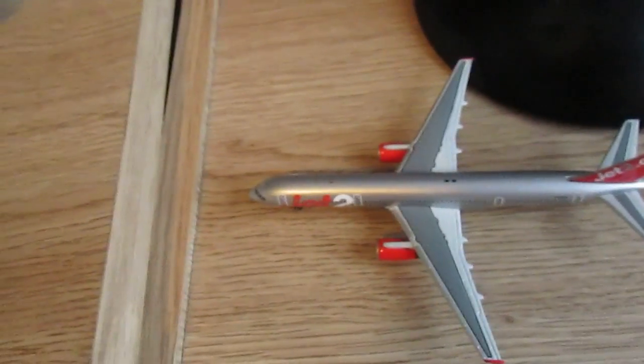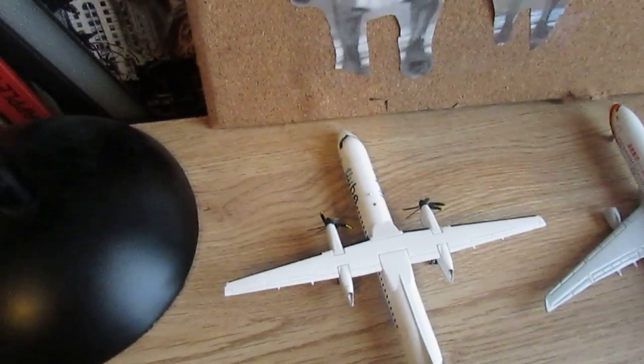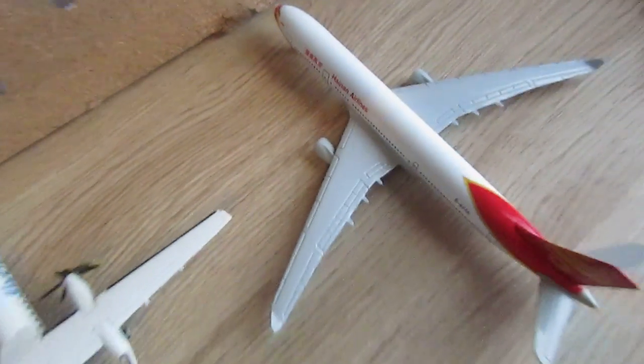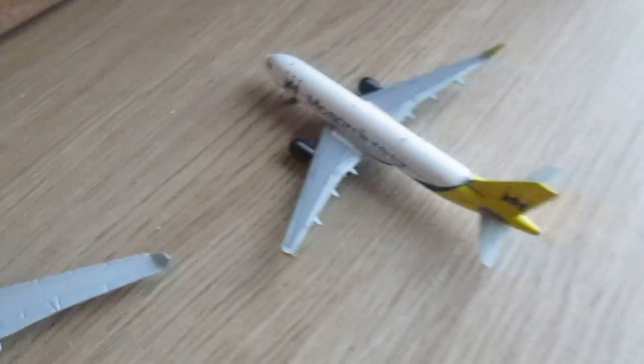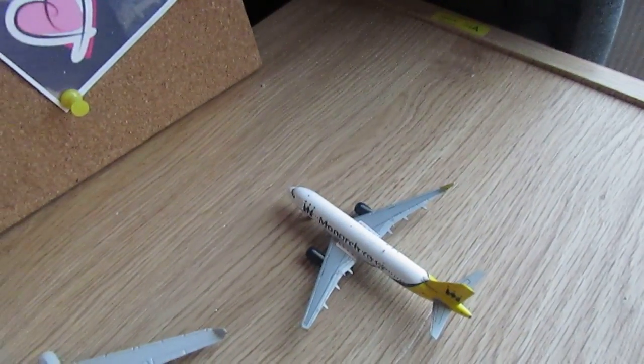So let's start. Here we are: Jetty, Boeing 757 — this is going out to Palma de Mallorca. Flight B, Bombardier Q400 — this is going out to Edinburgh. Hannan Airlines, Boeing Airbus A330 — this just came in from Japan. Monarch, Airbus A320 — this is just pushing back for Lanzarote.